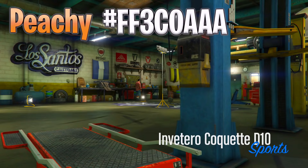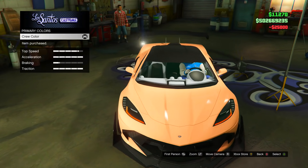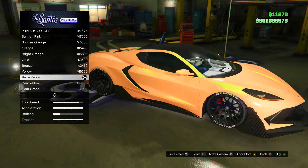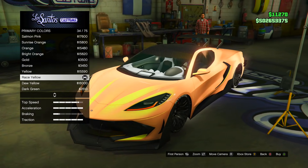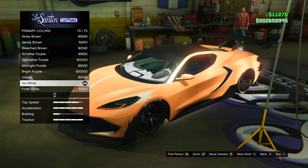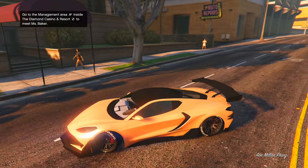The second color is going to be a really nice peachy color. The code is right there at the top of your screen. Here's how it looks — it's like a peachy salmon type of color, really clean. For pearlescents, I'd actually recommend putting race yellow on this color — it's kind of unique, you don't really see too many people with this combo. I'd also recommend ice white if you want something basic; it makes the color pop out. Outside with ice white, the pearlescent literally makes this thing glow.